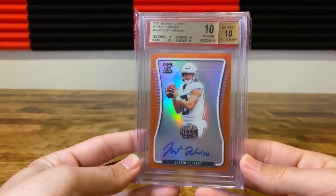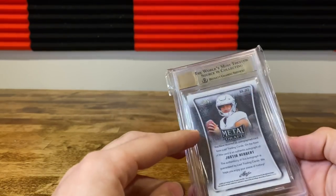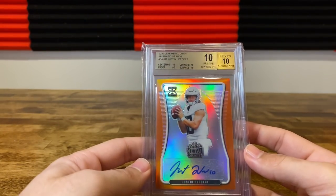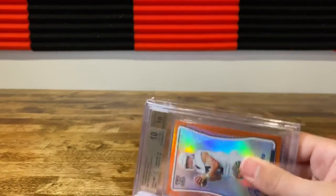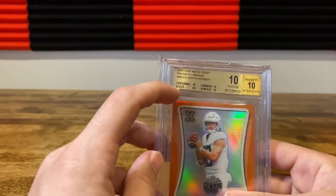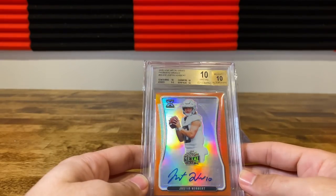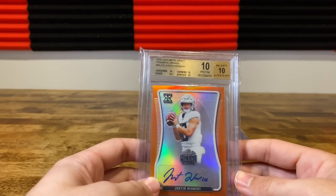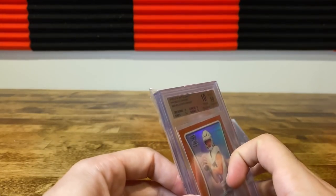Ended up getting two tens — this was one of them. Burrow — or actually a Herbert, 7 of 7, I think 3 of 7 orange rookie auto. This is actually going to go back to BGS because the gold label is messed up — you can see it's out there. Got a 10 on that, which is cool, but it will be sent to be fixed by Beckett in my next BGS submission.